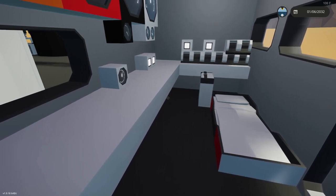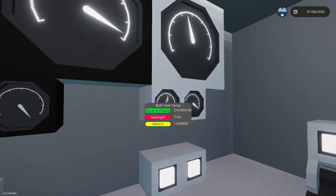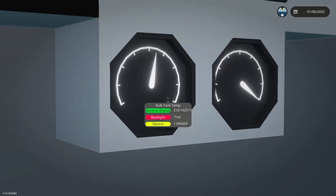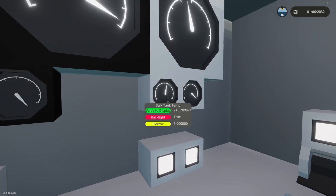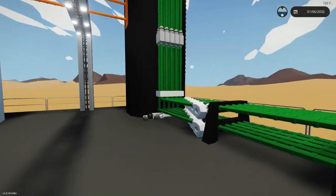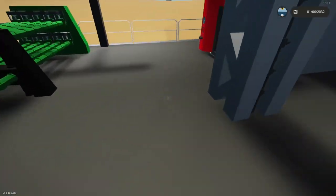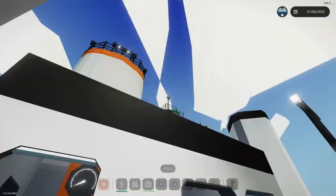I just couldn't find a good way to drain it out. But as you can see, the bulk tank is still at a higher temperature than the distillery, and it's a much larger tank. So after that, I started messing with the pumps and all that to see if that would help the refinery. Until finally I just said, you know what, screw it — I've got a weird thing I'm going to try. Let me show you that.